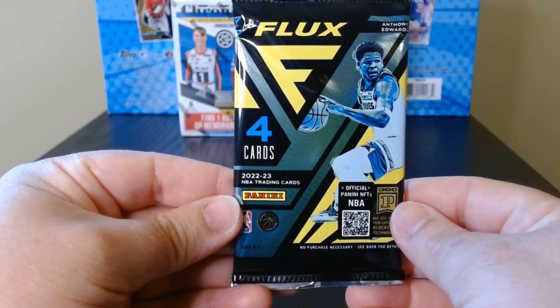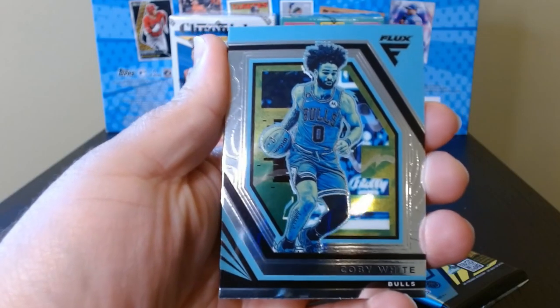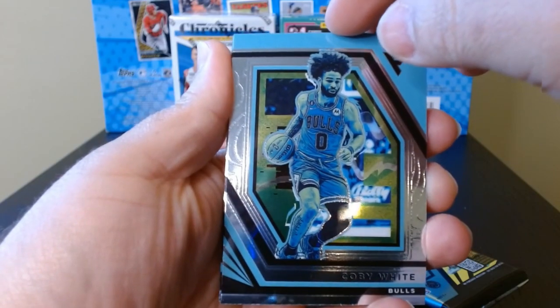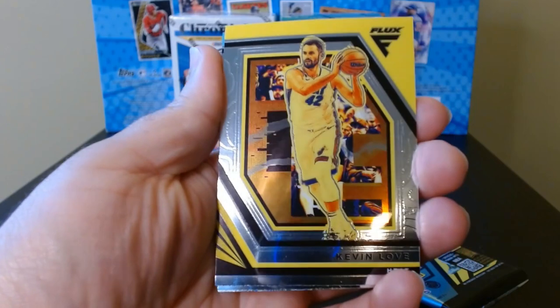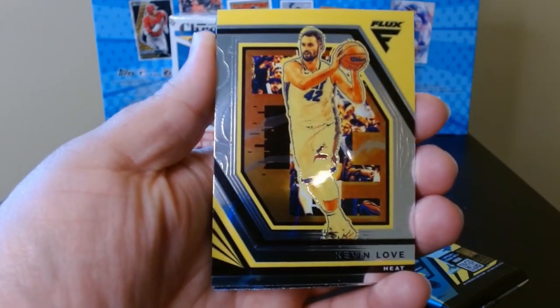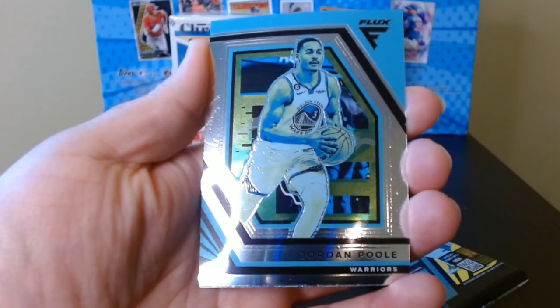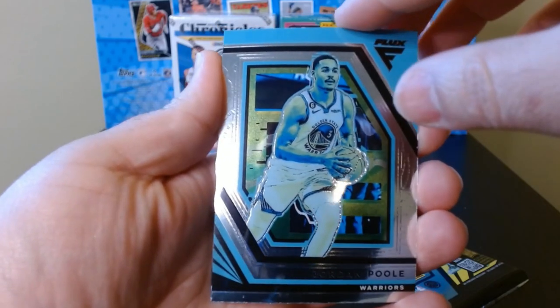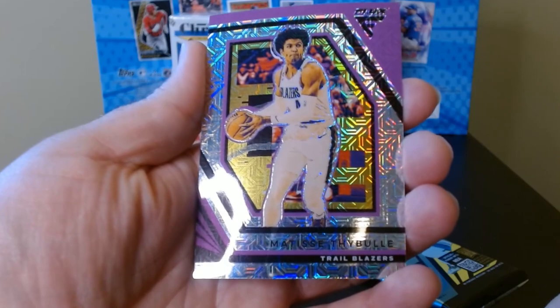Pack number four. Here's a Coby White. The different colors — I guess the colors don't really matter, they all just have different colors. Kevin Love. Jordan Poole. And in the back, we got one of those mojos.